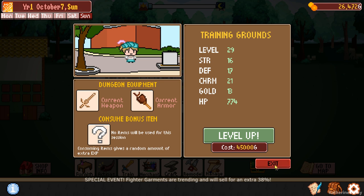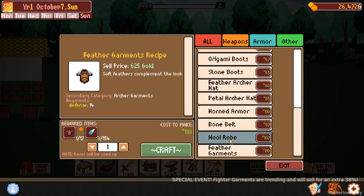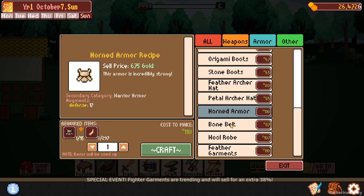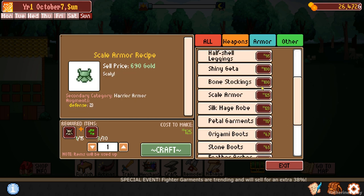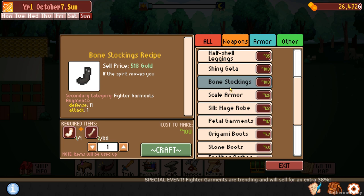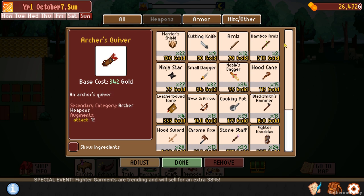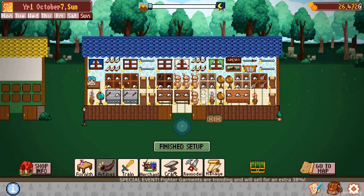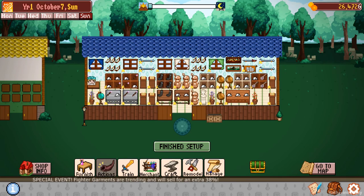Fighter garments are trending and will sell for 38% — that sounds great. These are fighter garments, these are archer, mage, fighter, bone belt. What about scale armors and warriors? These are fighter garments. We can sell a lot of bone stockings today. Let's sell stuff — because I need to train, get another level. These dungeons are a bit tricky, very very tricky. Wow, extra 38% is going to be amazing.